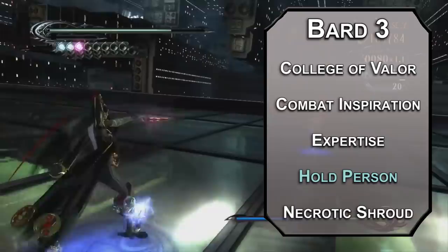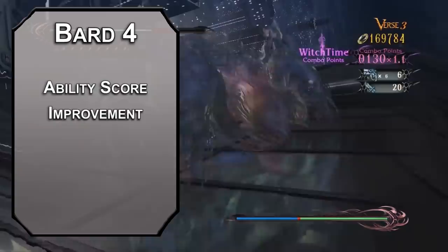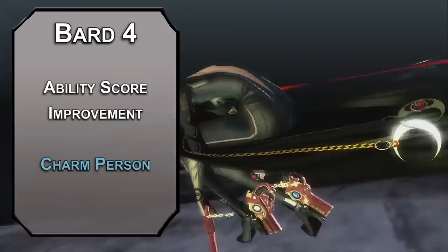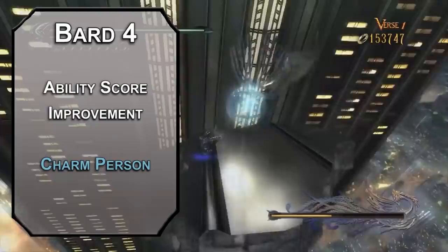Fourth level Bards get an ability score improvement — round up your Constitution and Charisma for better casting and concentration. For this level's spell, Charm Person forces a Humanoid to make a Wisdom saving throw; failing that, they're charmed by you for an hour. This is a quintessential Bard spell, and Bayonetta has a way of controlling others. But 'Step on Me' isn't a spell — at least I don't think it is, maybe it's in a new Unearthed Arcana I haven't seen yet.